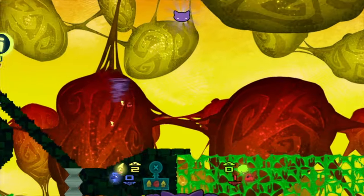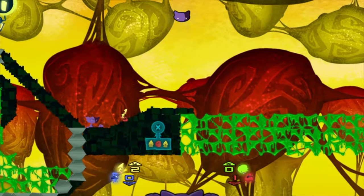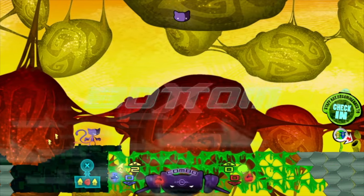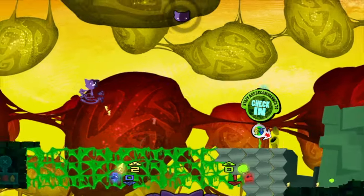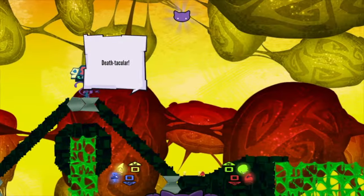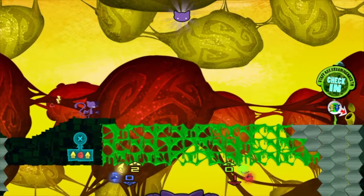Literal representation is a running theme throughout the game. Set in the particle zoo, Schrödinger is tasked with rounding up escaped gluons, leptons, and bosons with the help of a variety of coloured quarks. Combining these quarks in a certain order will result in different items and abilities — such as bombs and moving platforms — that can be used to solve the various puzzles thrown at you by the environments.